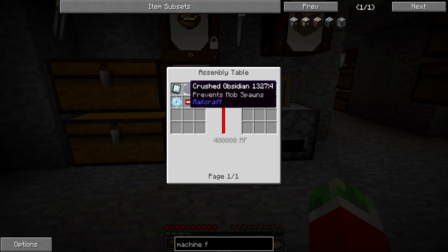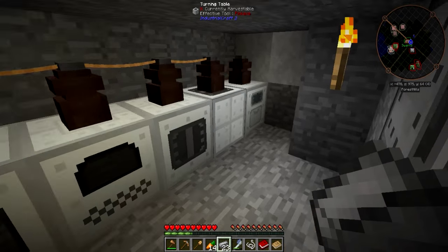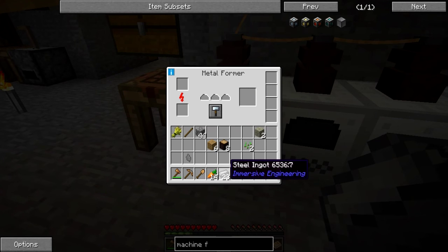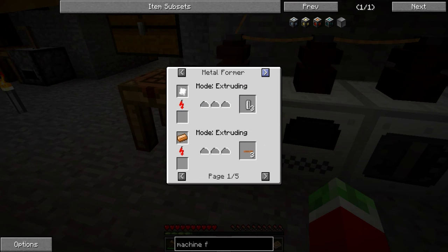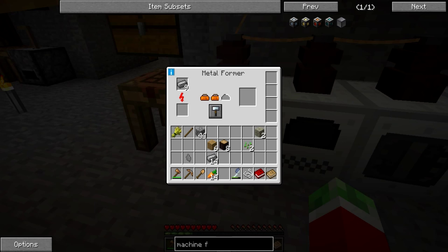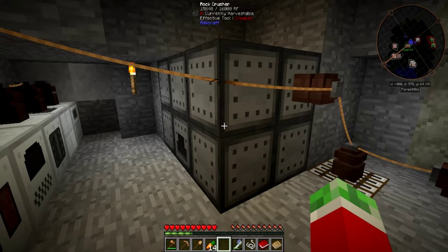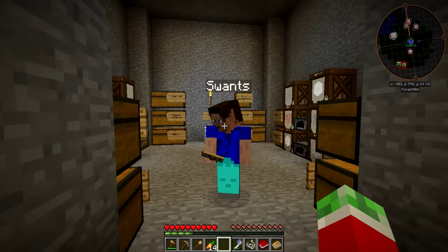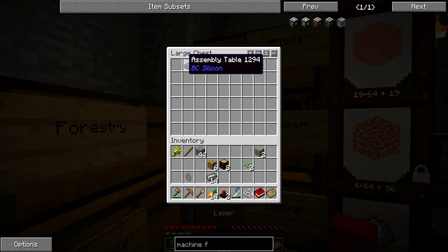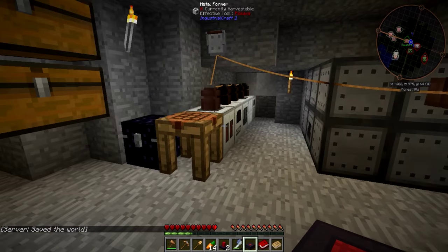The machine frame requires some dense refined iron, which is nine pieces of steel processed in a metal former set to rolling mode. Then crushed obsidian — I can get that quite easily from putting some obsidian in this crusher. Iron chipsets — do we have a laser setup? Yes, it's in the appropriate chest. I guess I can just make a temporary setup somewhere. I have no idea if this works. Apparently it does not — I have no idea how to use this stuff. Let me quickly do some researching on this before I get too crazy.